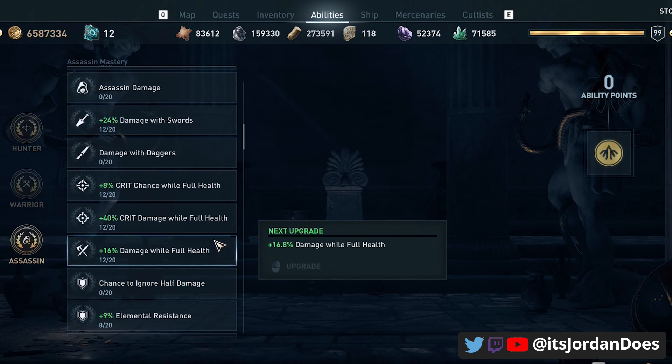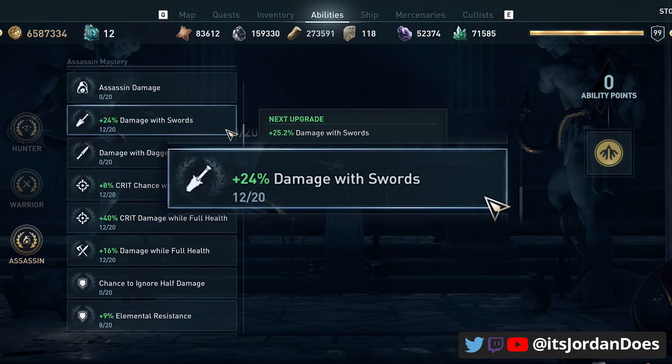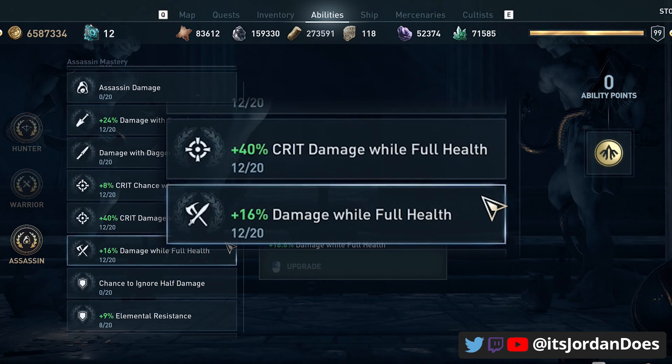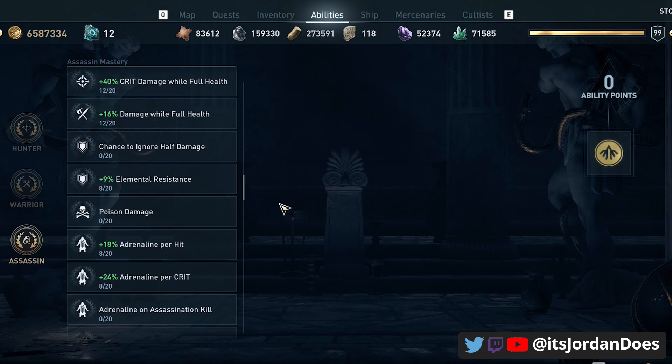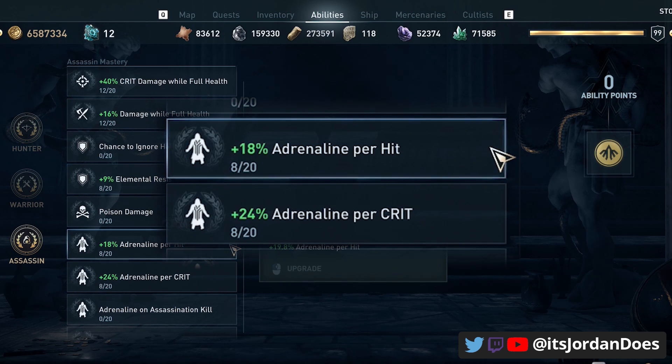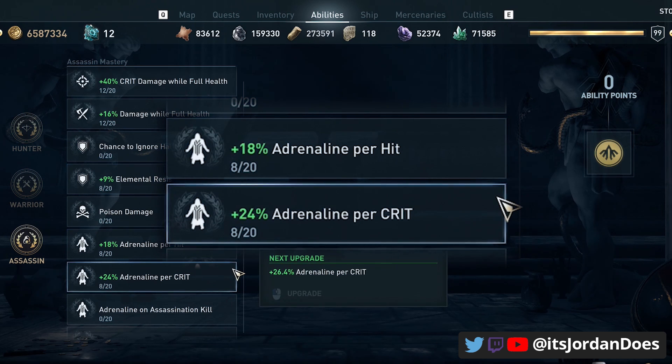On the assassin tree, the primary abilities you're going to want to put points into are damage with swords for that additional sword damage, crit chance while at full health, crit damage while at full health, and damage while at full health. I'd almost say these three abilities you should always have points in them for any build — you'll see a lot of damage increase. If you have extra ability points, put some into elemental resistance for tankiness, and then adrenaline per hit and adrenaline per crit so you can have more adrenaline segments to use all these warrior abilities.